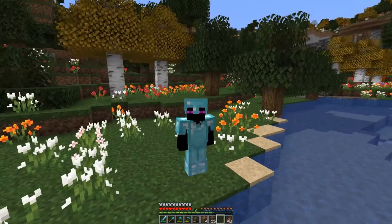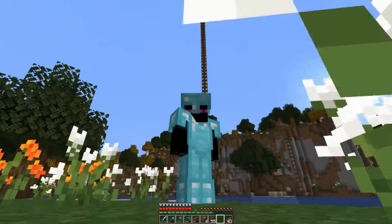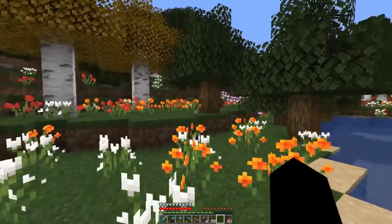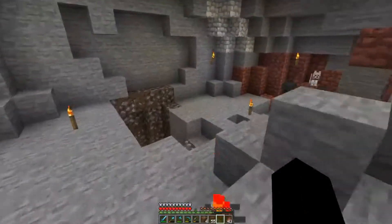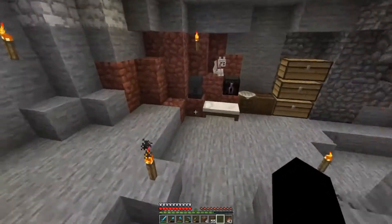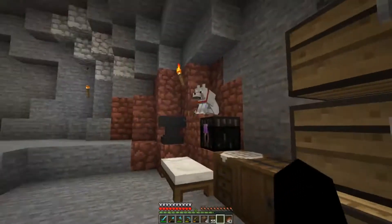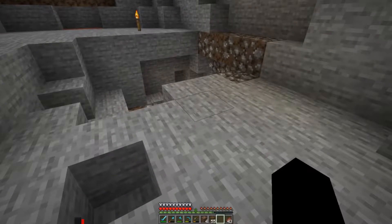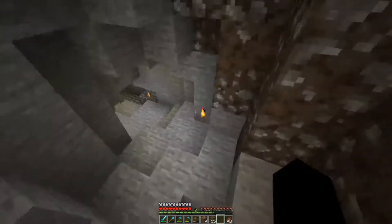Hi guys, Andy here and welcome back to Andyland. Here we are in our brand new area with a big pass scaffolding in the air. I've set up a little camp just down here - there's Bob sat there. I've put a few things out and came out here a few episodes ago and decided to get set up.